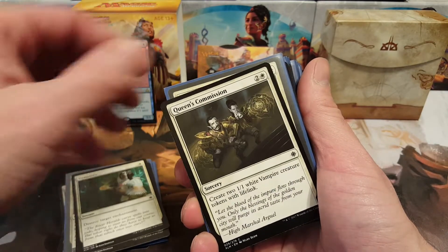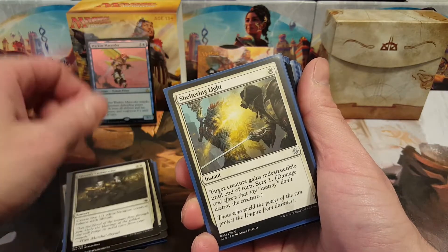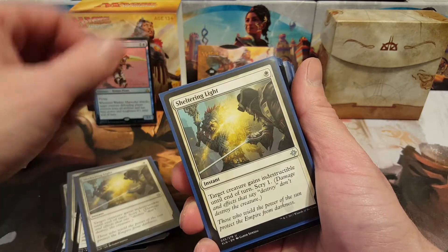For the spells in white I got Demystify, another Demystify, Queen's Commission, Sheltering Light, and two Sheltering Lights.